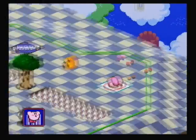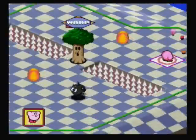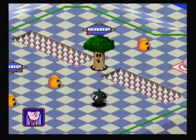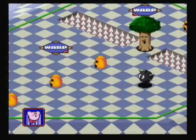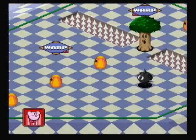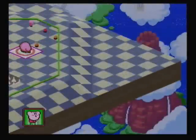Before I take my shot, there are a few new obstacles here. First, we have Wispy Woods, a common boss from the Kirby universe. In this game he's just a motionless tree that often tries to block your path. You can destroy him with one of your power-ups — I'll talk about that later when we actually get that power-up. You can also jump over him, which is what I'm going to be doing here to get a hole-in-one.